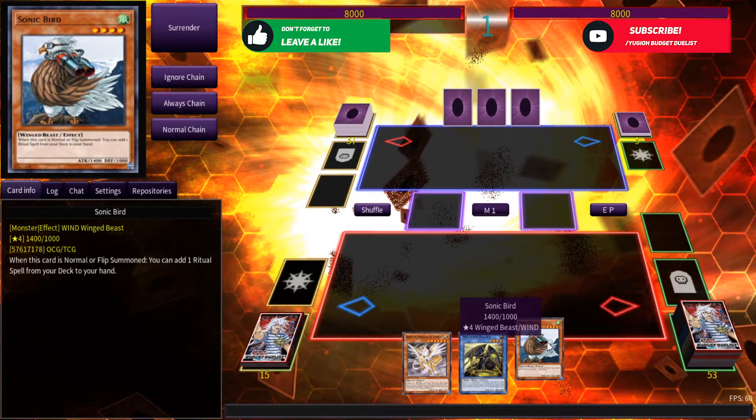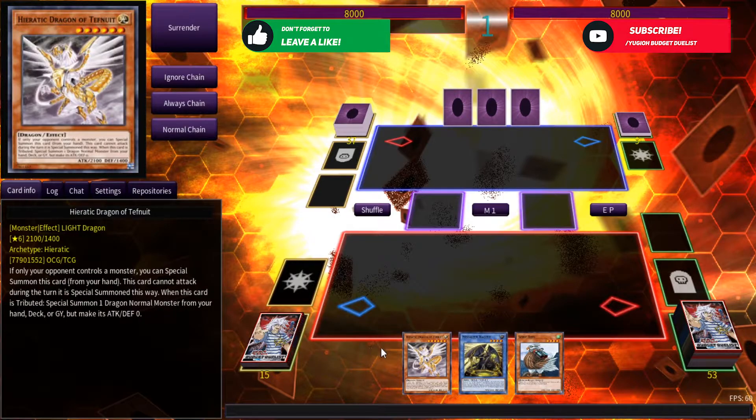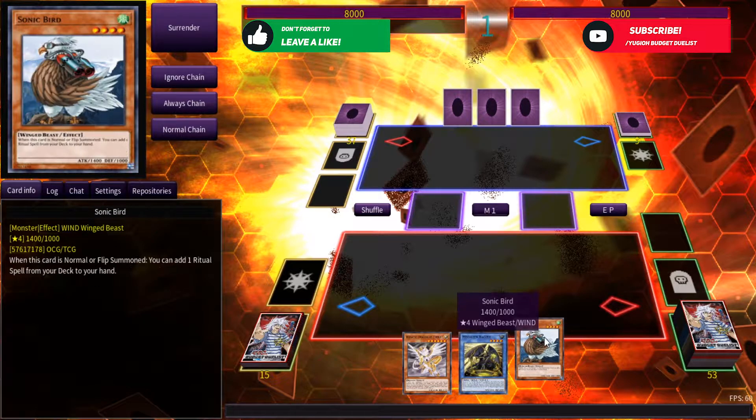In this combo, I'll be utilizing Sonic Bird, Haggiv, and a Heretic Dragon. If you don't have Sonic Bird in your hand, you can utilize for this combo Manju or Senju. Both will work. The combo will just be a little different, but same endboard.